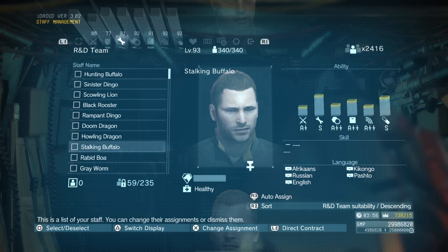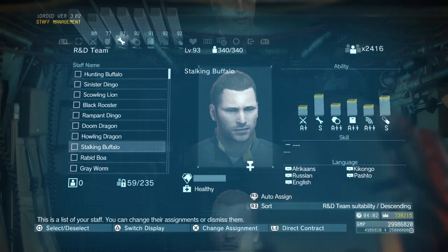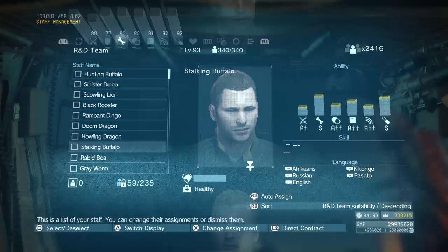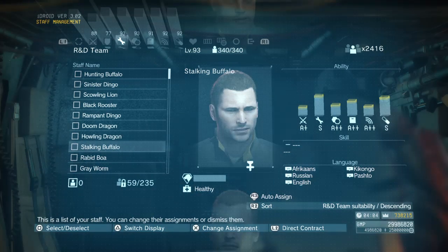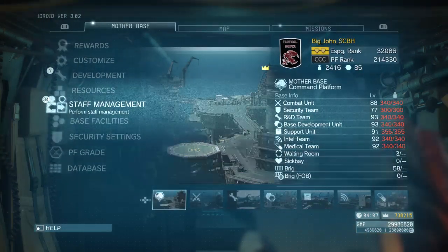You will lose some GMP getting your helicopter shot down, but in the end it was worth it to get that very first S-rank character so early in the game. I did that right after mission four — as soon as C2W was available, I selected it so I could unlock it.